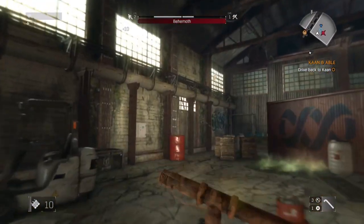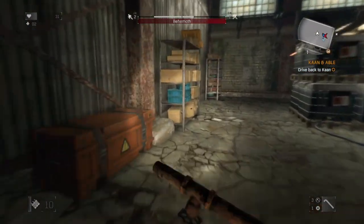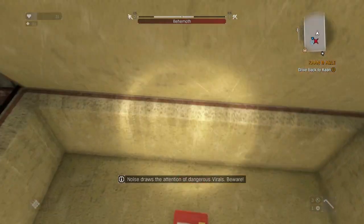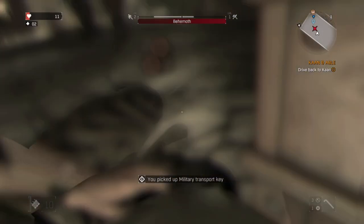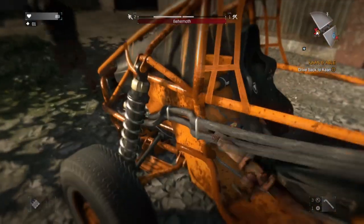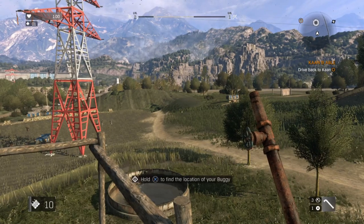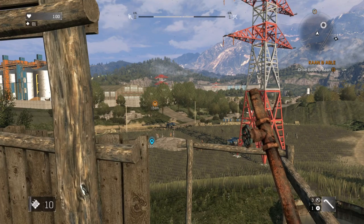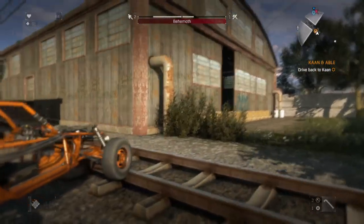So I waited until he'd thrown something to give me a few more seconds, jumped in, and quickly ran to the back of the barn where the crate for the second item is located. Opening that revealed the military transport key — and I just grabbed it when I got hit by the behemoth, almost dying. But I just about made it out, despite walking through the toxic waste, and then the virals got me before I could get back in the buggy. I respawned 180 metres away in the nearest Hunter's Tower. It was pretty annoying, but I hadn't lost the key, and by the time I got back to the buggy the virals were gone.